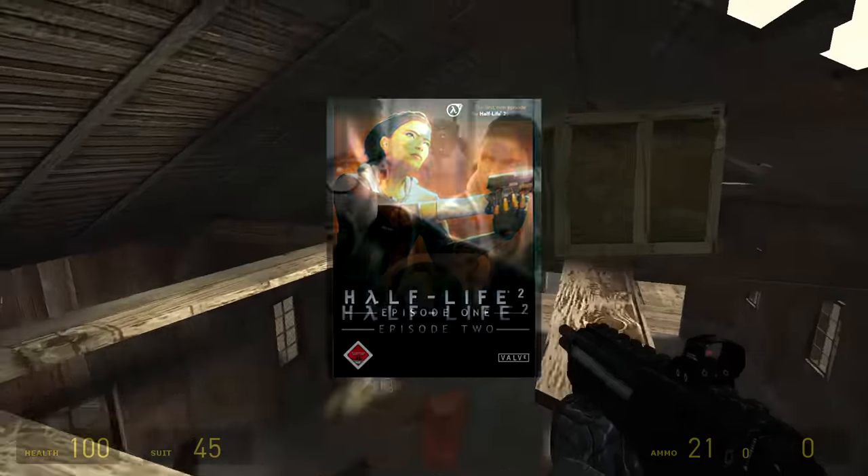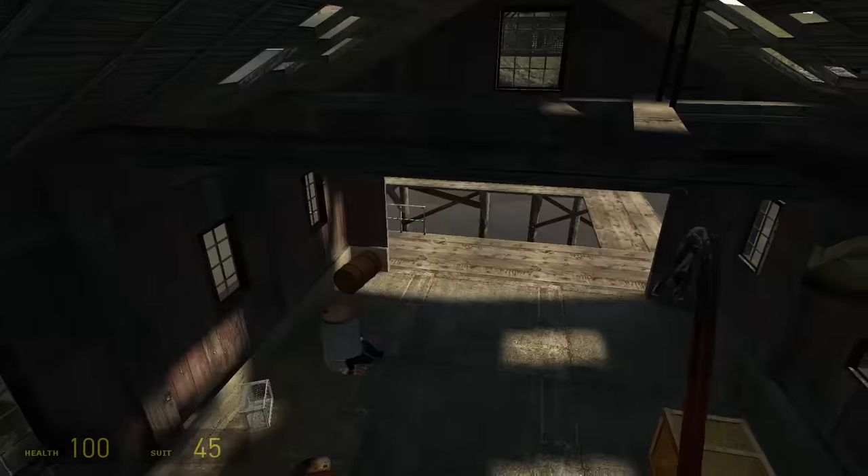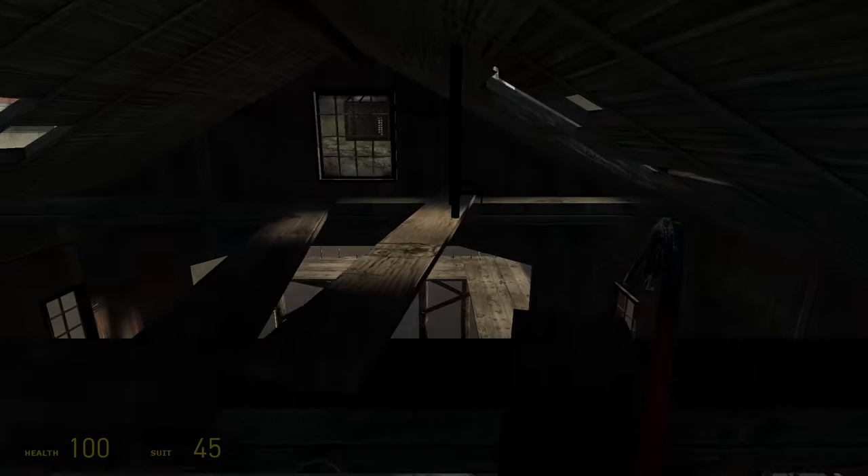Textures and models that got revamped or updated in Half-Life 2 Episode 1 and Episode 2 were backported, particle effects have been changed, player movement has been patched, and so on. So, now that I've played through it all, what's different? What's better? What's worse? Was Half-Life 2 better on day one?